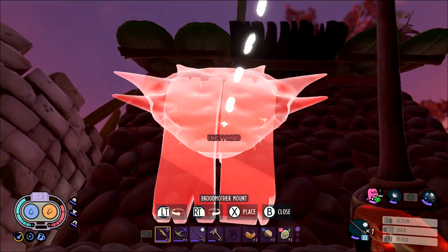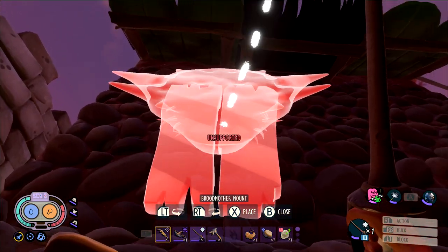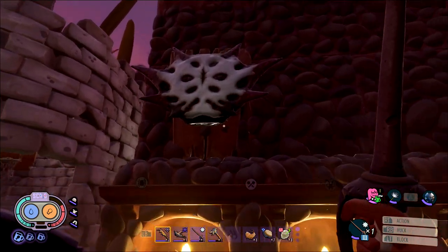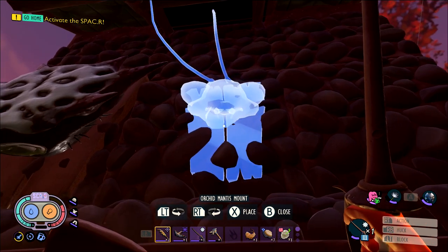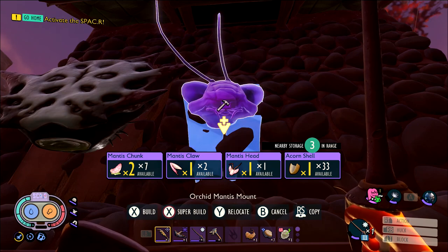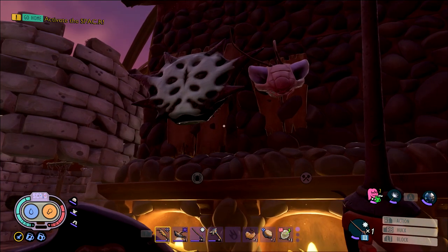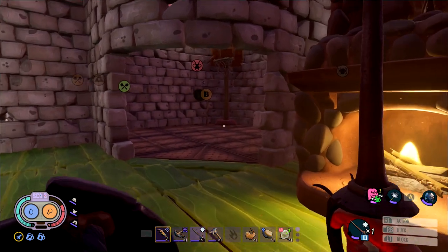Feel free to use decor from previous achievements if you haven't already recycled them. Good examples include the berry chair, the basketball hoop, or the pet house — move those in as they'll give you a good amount of starting coziness. You can also build wall mounts or stuffed creatures. You should have the blueprints from doing research and getting creature cards, and these give a ton of coziness. The boss creature ones are worth way more, so build those if you have the means.